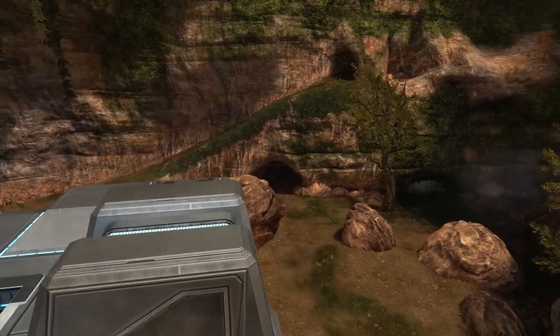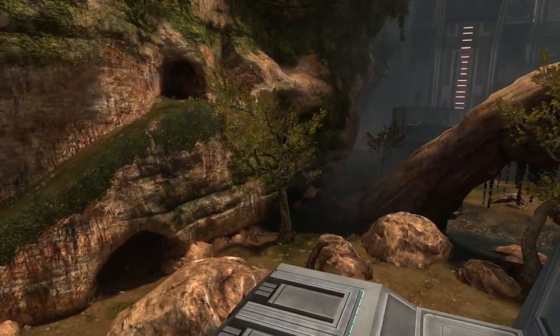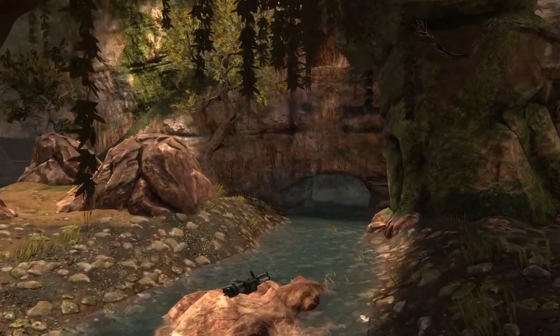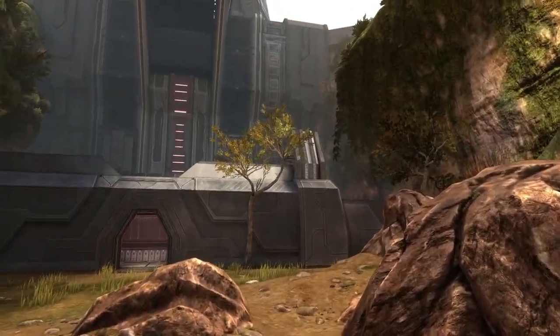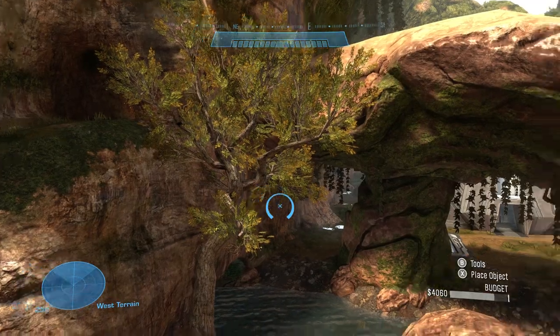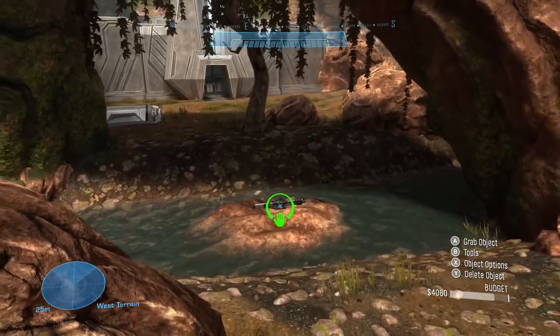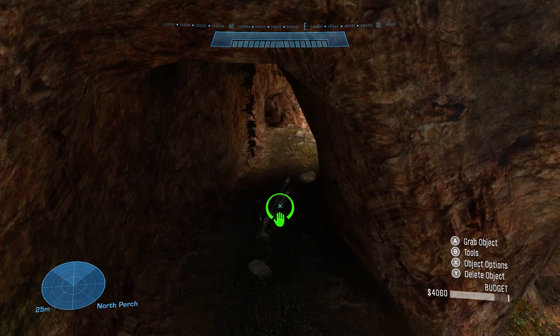There are two different kinds of power weapons that spawn on this map. Bottom mid will have the rocket launcher that drops right as the match starts. Each snipe location also has a sniper rifle up there. The rocket launcher starts at the beginning of the match and then respawns — the timing is around 12:10, things like that. Keep an eye on that location for the rocket launcher. The snipes have a static spawn time of one minute right after the rocket launcher, so keep that in mind at the 10 as well.